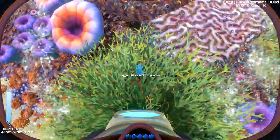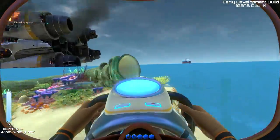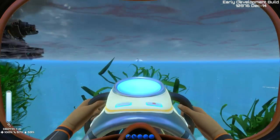There's the quartz — it's underneath that seaweed. Now we should be good with everything we need in order to get the seamoth made. Let's make our way back to the ship — once we get there we will create the seamoth and break off the episode.